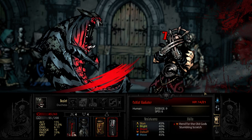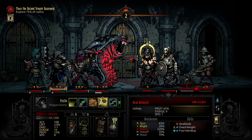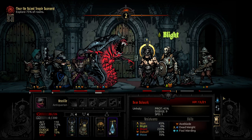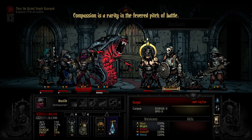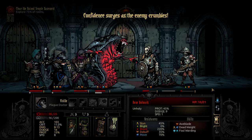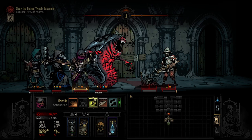Let's stun the Gladiator so he doesn't do anything more. The Marksman goes down on his turn. So we're going to try to take out the Bulwark there. Then we can heal up that little bit. Let's take him out with the Plague Doctor. Marksman goes down, so we just have the Bulwark, which is now down. Don't really need to do anything here. And there we go.